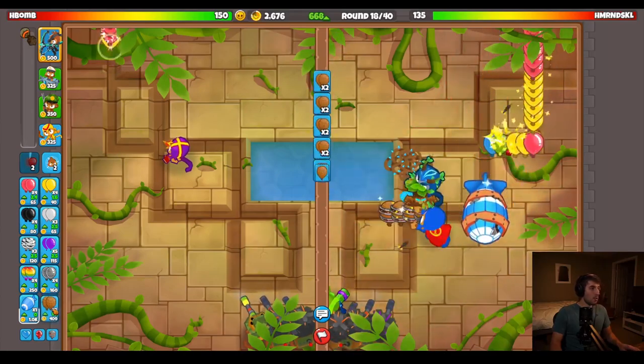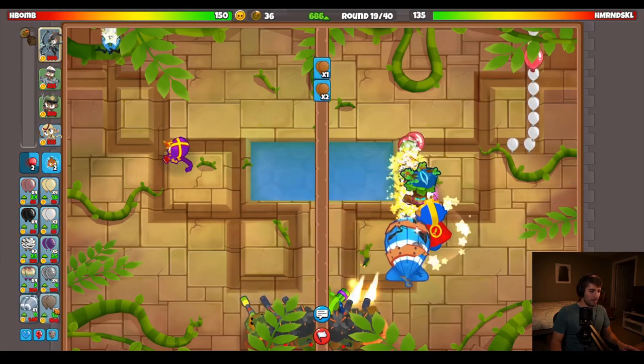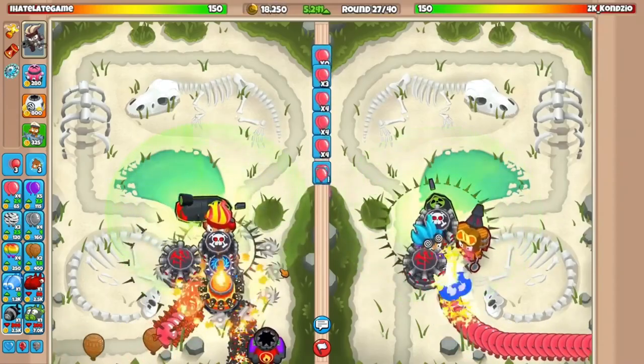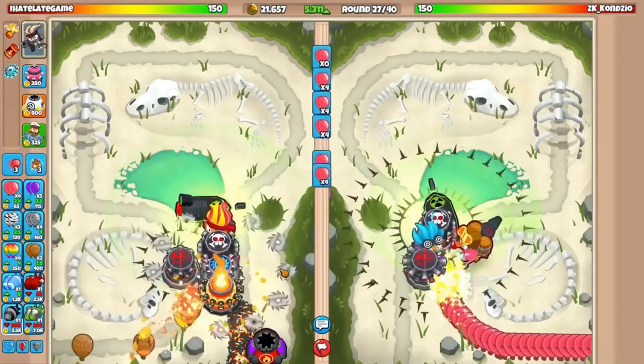A new update for Battles 2 just dropped and it did some much needed balancing and addressed the experience system, but we'll just cover the big changes for today. To start, every path of the tac shooter was nerfed, with the main one being that the tac zone can no longer pop lead or frozen balloons. It used to be a very tac heavy meta, but I have a feeling that's about to change.